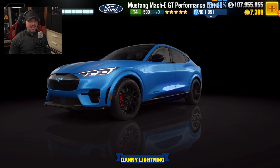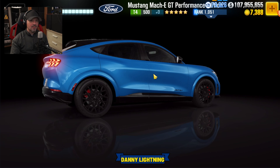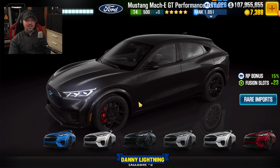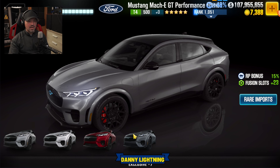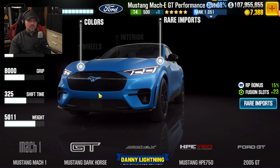Now let's go take a look at the prestige cup car, and that is going to be the Mustang Mach-E GT Performance Edition right here. You might get it in blue, white, black, silver-gray, another white, red, or another gray — those are the colors available.